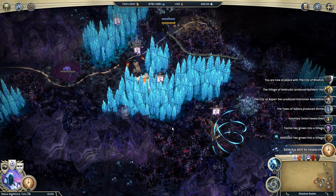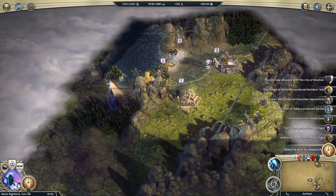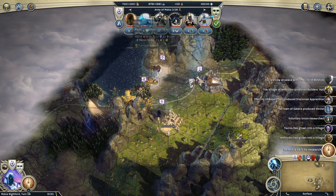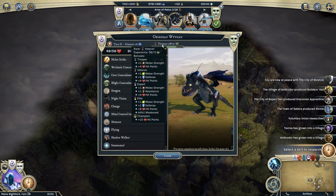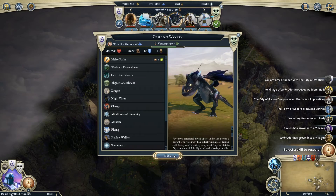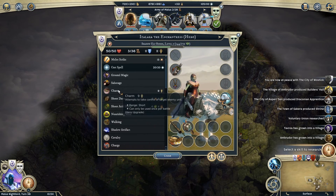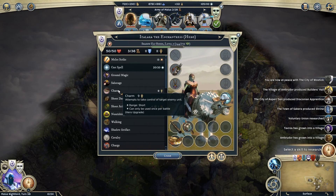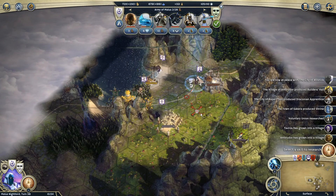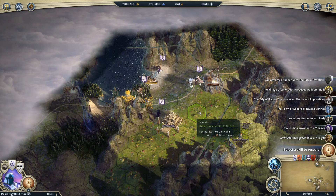Ahmed also pointed out that Obsidian Wyverns - of which I have one in my stack with my Rogue - when they hit Gold Medal, they actually gain Inflict Weakened, and Weakened actually lowers the resistance of a unit that is inflicted with it. So if I can get this Obsidian Wyvern up to Gold Medal, that will actually improve the odds of Charm Working, which has a chance to take control of a unit in the same way that Dominate or Convert works. A really cool outside-the-box suggestion from Ahmed - thank you very much.